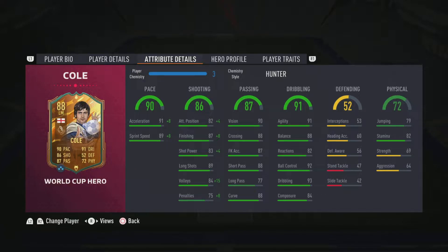Looking at his stats, he's got 90 pace with 91 acceleration, 86 shooting with 87 finishing, 89 long shots, and 84 volleys. He's got 87 passing with 90 vision, 88 crossing, 88 short passing, and 88 curve. He's also got 91 dribbling with 91 agility, 92 ball control, and 93 dribbling. He's got 72 physical with 79 jumping and 82 stamina.